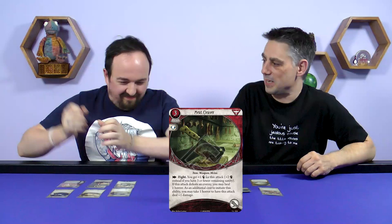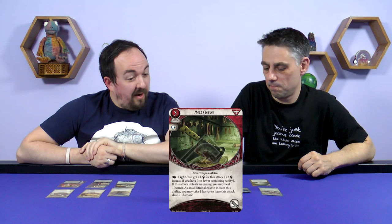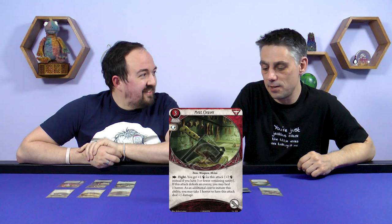Finally, the Survivor card is the Meat Cleaver — a one-handed weapon asset. You fight and get plus one fight, or plus two fight if you have three or fewer remaining sanity, because if you've gone a bit crazy you swing harder. If the attack defeats an enemy, you may heal one horror. And as an additional cost, you may take one horror to deal plus one damage. It's a flexible card tied into sanity management — which makes sense for a meat cleaver.